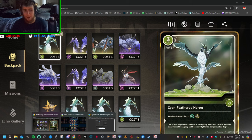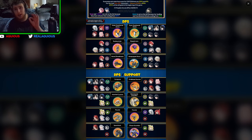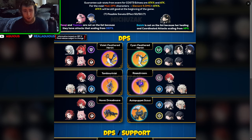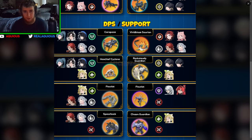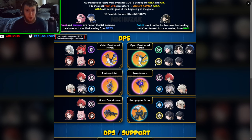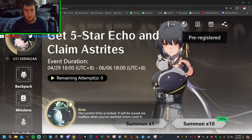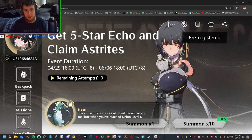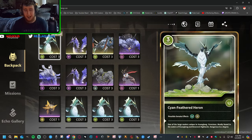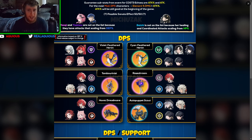The way you would find out which echo you want to go for personally is to watch this video and look at whatever characters you like. These are the echoes you can get in the game — Flottis, Spearback, Chasm Guardian, and others. The Cyan Feathered Heron is the one I chose, and I'll tell you why I chose it so hopefully that'll help you make your decision.